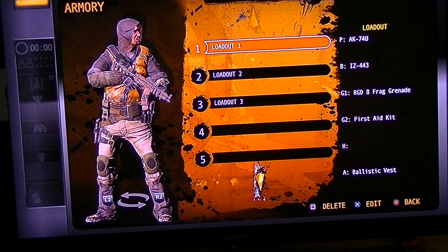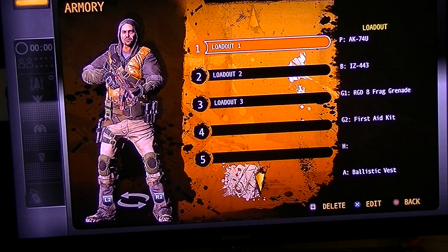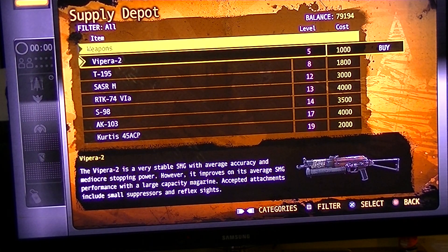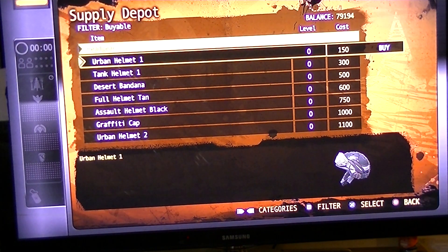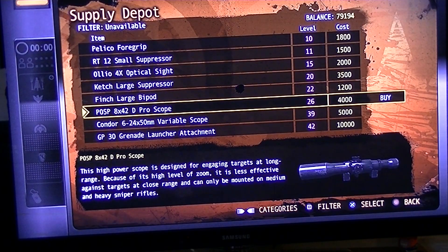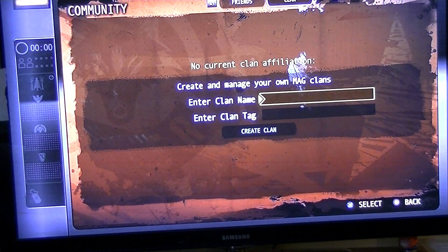Going to armory - all my loadouts are now gone, so I'm gonna have to redo all those. The background looks a little bit different. Supply depot - it gave me money from the other one, so I have 79,194 dollars. I don't own anything - completely blank - so I have to buy everything over again. Now that I have 79,000 dollars it shouldn't be a problem, so that's actually pretty cool.